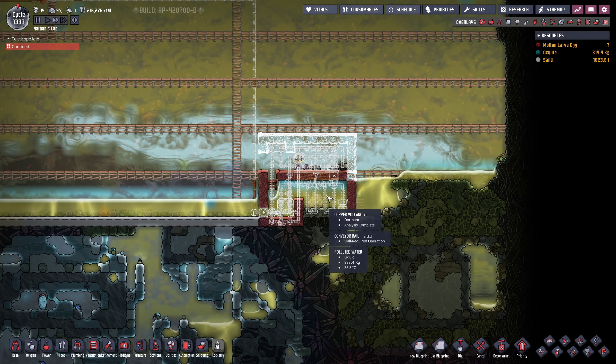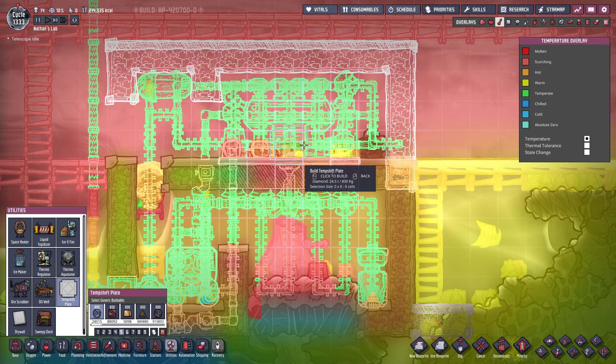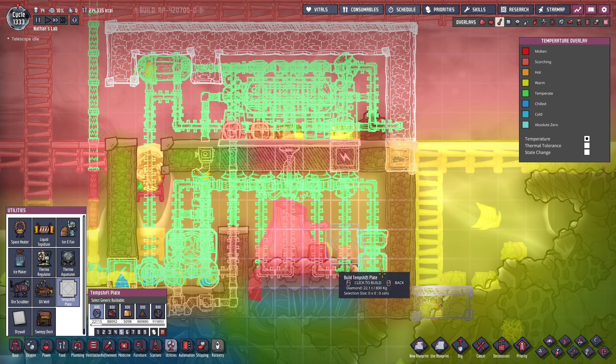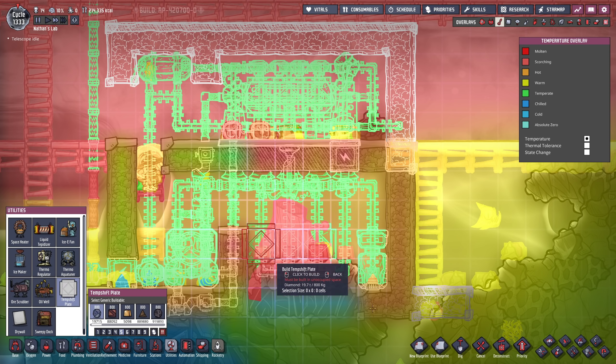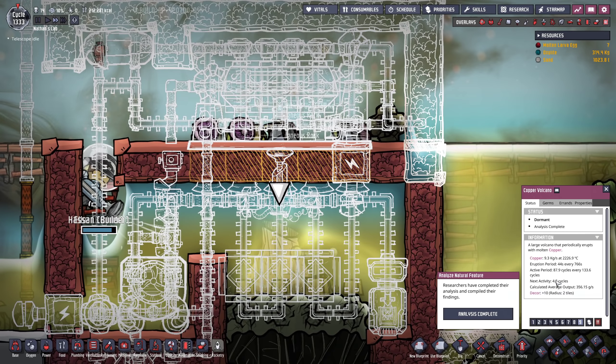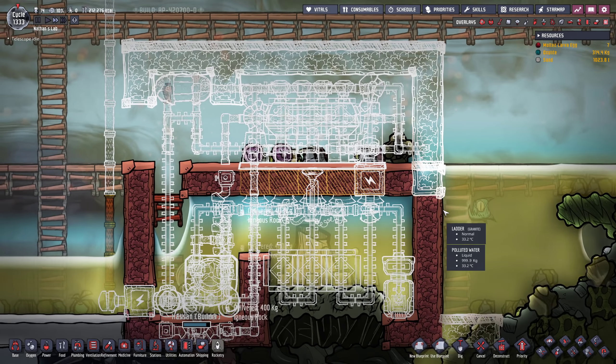Let's see if we can wrap this up in time. Another thing before I forget — I need a bunch of temp shift plates. I'm gonna install three plates right here, and then I probably want to install plates here at the volcano level — 1, 2, 3 like so. We might actually not be in time. We only have 4.3 cycles left to go and still plenty of things to build.